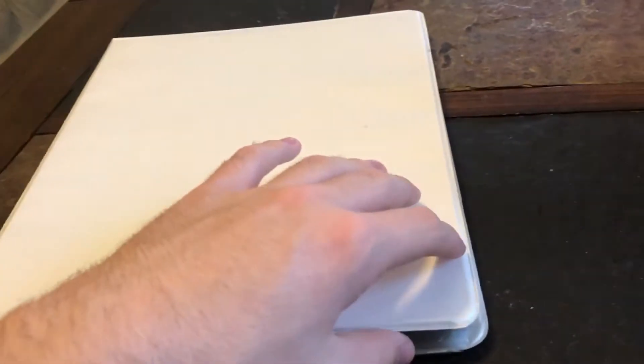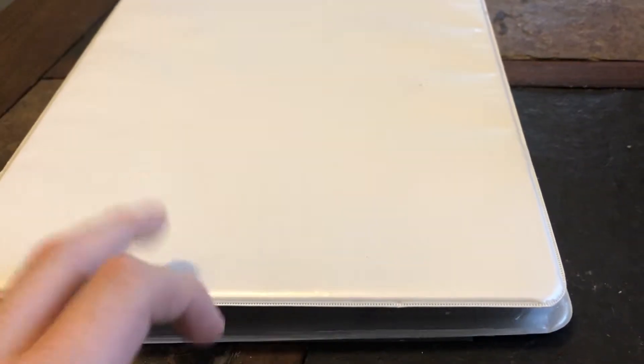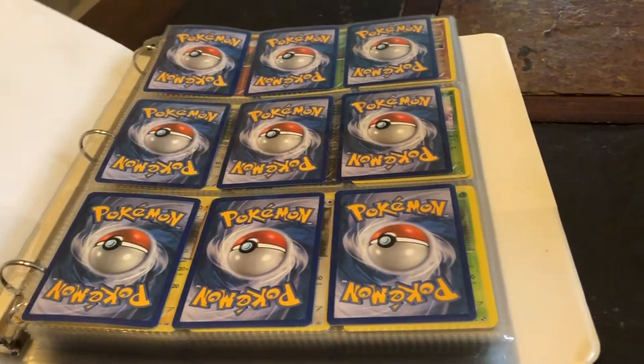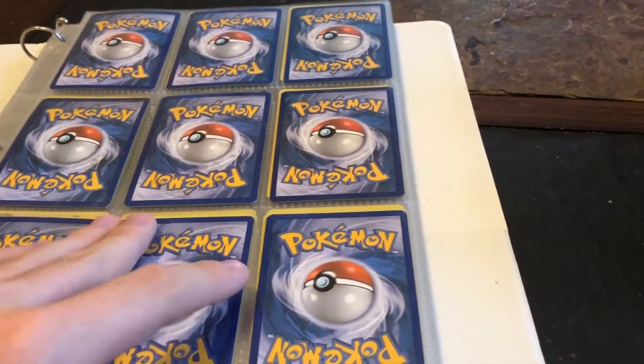I went downstairs, looked around for this binder and I found it. It's just a plain white binder with probably about 100 sleeves in here. After doing a little research, this looks like it's almost a master set of the entire Black and White base set. I'm missing the secret rare and probably about 10 other cards, but pretty much for the Black and White era, this is about all I got. I probably didn't realize there are only 114 cards in the set.